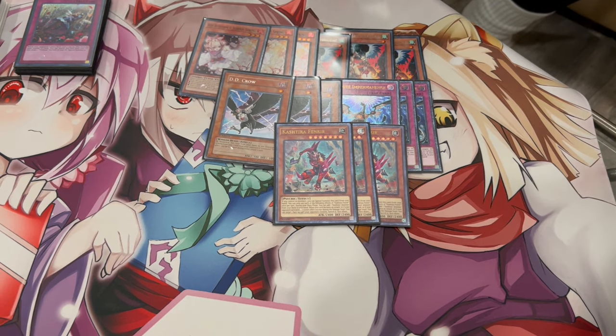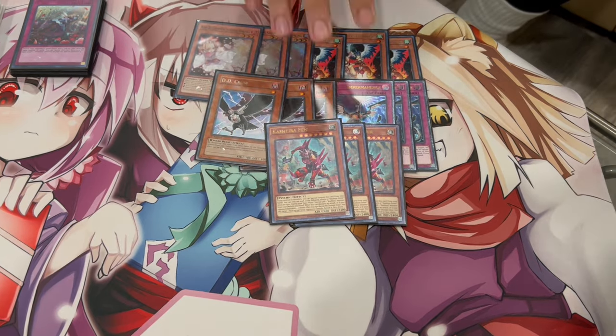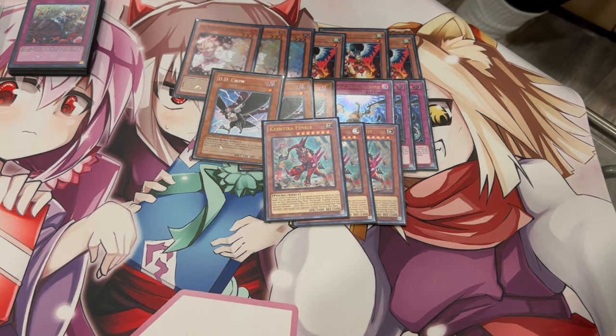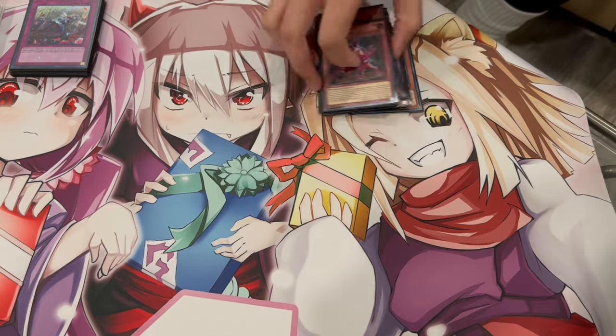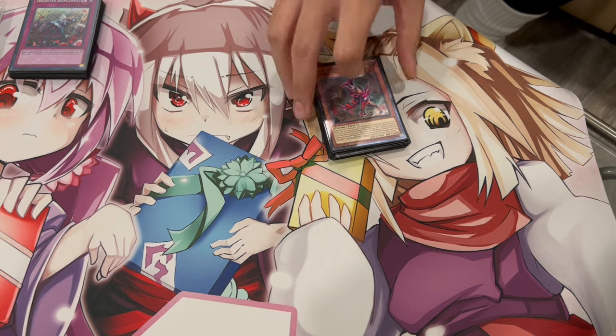Keep in mind, this is a rogue deck at the end of the day. So going second, of course, you have the Hand Traps, but you also have Fenrir to help you break boards. Fenrir going first is really good because it helps you kind of set up your boards and gives you another form of disruption. So this could be another Hand Trap, but I really like Fenrir in this deck. It also helps you push for damage, which is really important, especially when you're burning your opponent for so much — this is just that kind of extra push of damage.